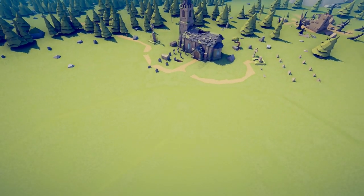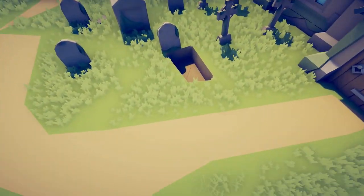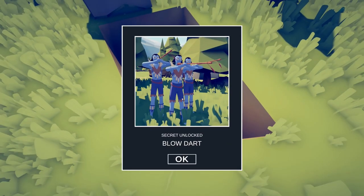For the next unit, head over to the grave that's been dug up. Check out that blow gun. The Blow Dart.